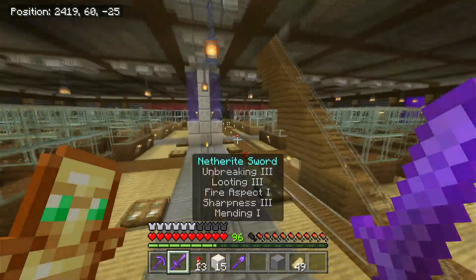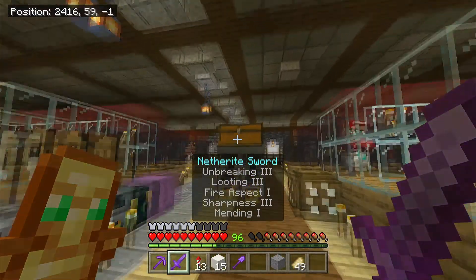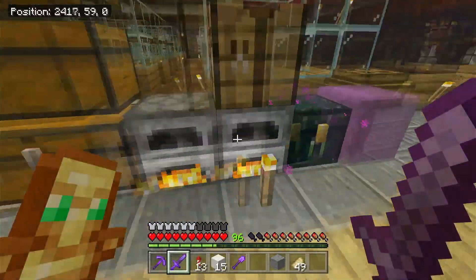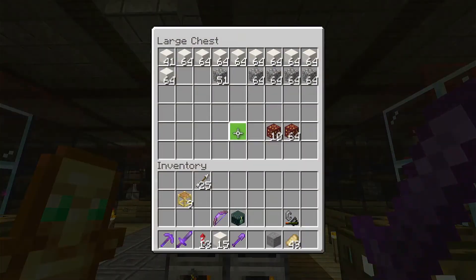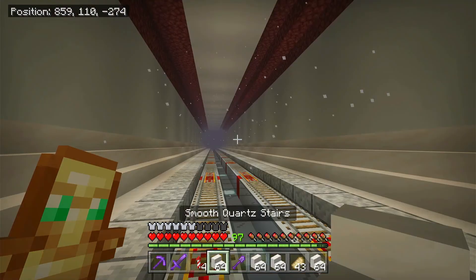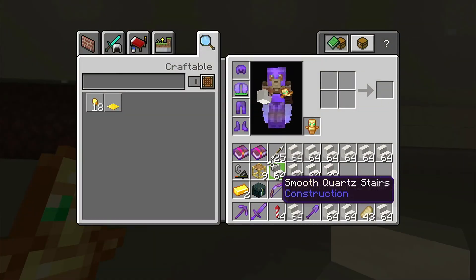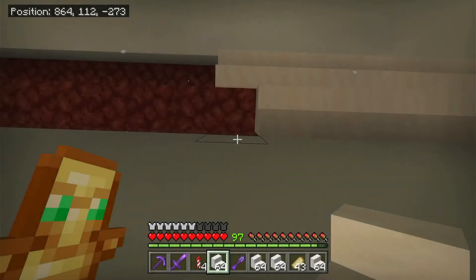We're just going to keep doing this until I run out of stone. I only have four stacks plus what I have smelting, but we're going to smelt this and smelt the quartz and see how far we get in the hyperloop. After another hour of smelting, we have ourselves 14 stacks of smooth quartz stairs.